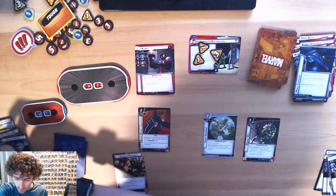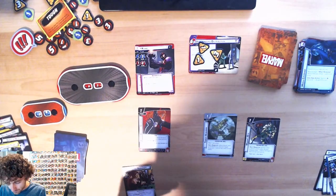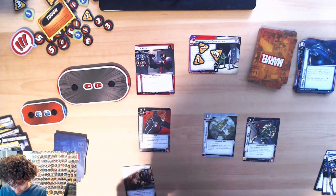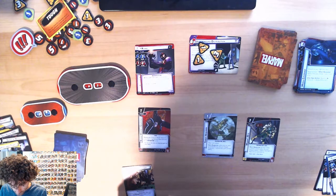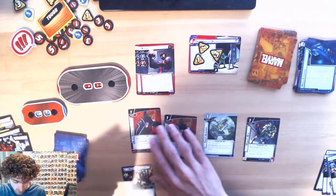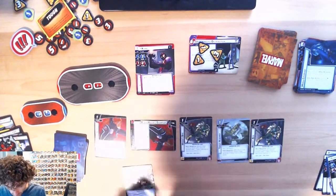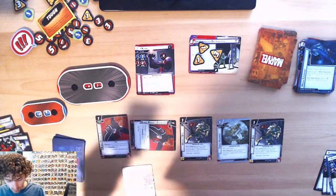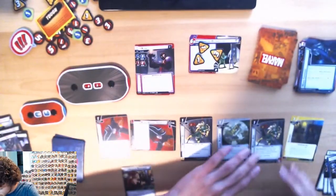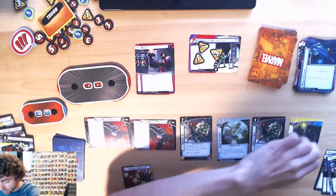First thing — get rid of Surveillance Team, I don't want to deal with that. We'll use Power of Justice to play another Black Widow's Gauntlet, and exhaust one of them to play Widow's Bite. When I do that I draw a card. Then do Covert Ops to play a Spycraft, then use the other Widow's Gauntlet for that.